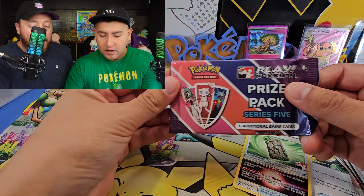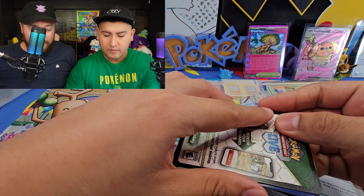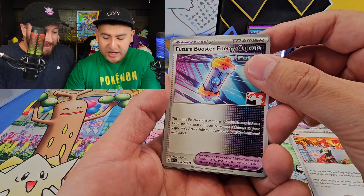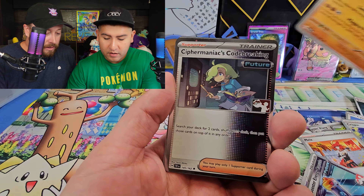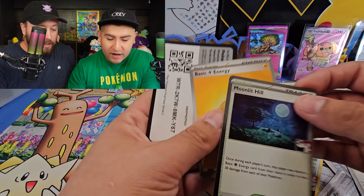Opening up that last prize pack — it's so awesome to get cards with the Play Pokemon logo stamps on them, our first time ever. We got Mela, Future Booster Energy Capsule, Groudon, a Cypher Maniac's Code Breaking Future card, and Woodlet Hill — which I actually play in my other poison deck.